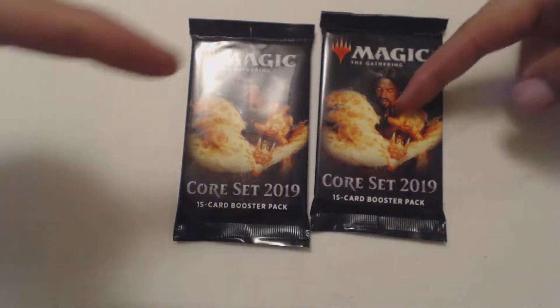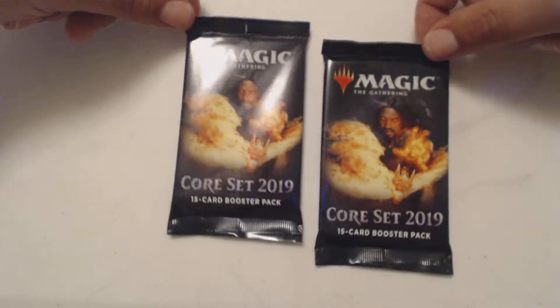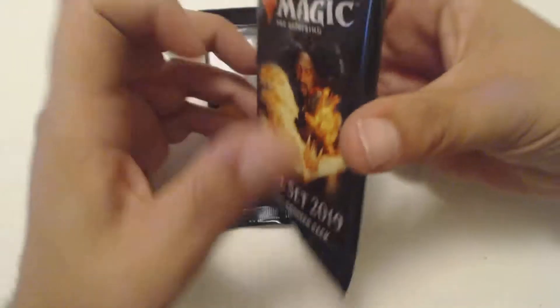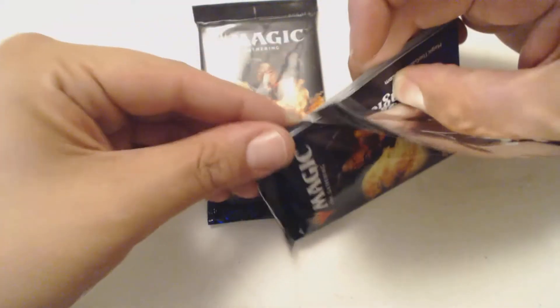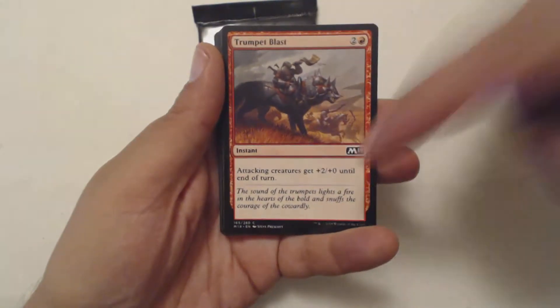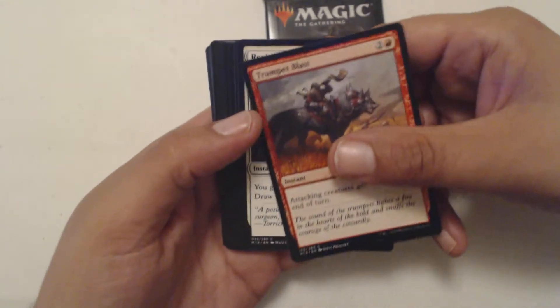What's up guys, JLo back. It is 2 for Tuesday. I got two packs, both of which donated by my buddy Casey Fuller. Because he knows that I kind of got screwed on the giveaway that I was trying to do and I'm left with very few packs. So he was nice enough to donate a few that I can open for him on the channel just so you guys have something to watch. So in the comments right now, before you watch any of this, thank Casey Fuller for being a nice fellow.